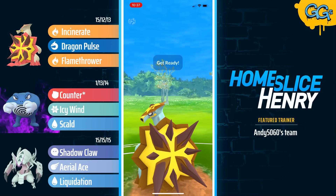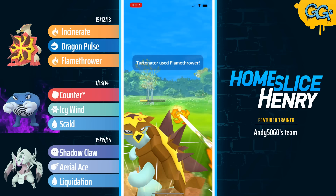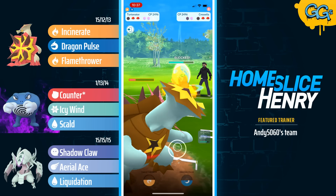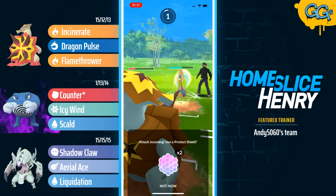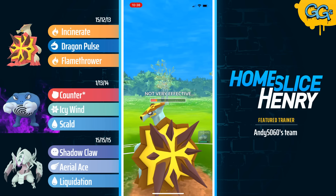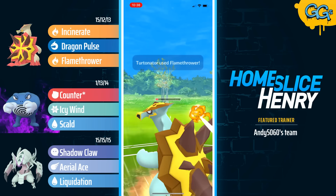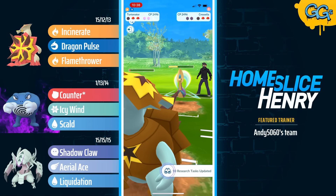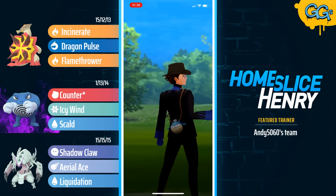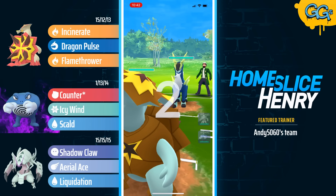Turtonator with so much energy here makes it very difficult for Cresselia to do anything in this matchup. Flamethrower after Flamethrower lands, and Turtonator is able to grab a shield. The opponent can't really ever Psycho Cut down. They go for a Grass Knot bait — oh no! Calling that Grass Knot bait is just insult to injury at this point. The opponent did lag in the middle of the game, which is a bit unfortunate, but at this point they're realizing there is no win condition and they resign the match.